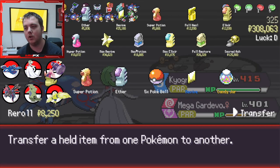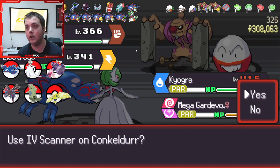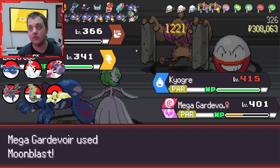I would take the Revive here but there's no need, and we're going to take the Candy Jar. There are no items we want to take, so once again we're just going to Water Spout and then Moon Blast. There's no need to do anything.